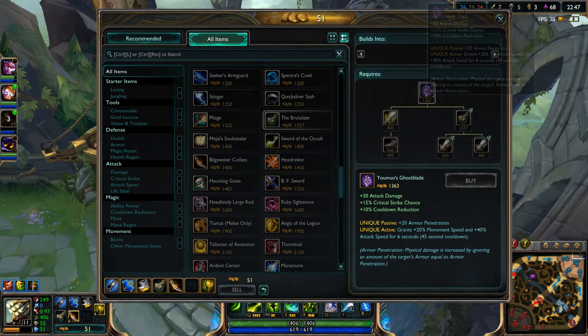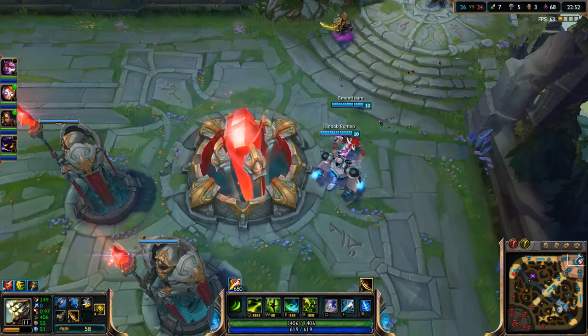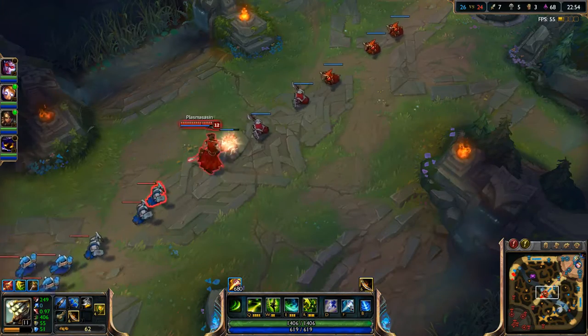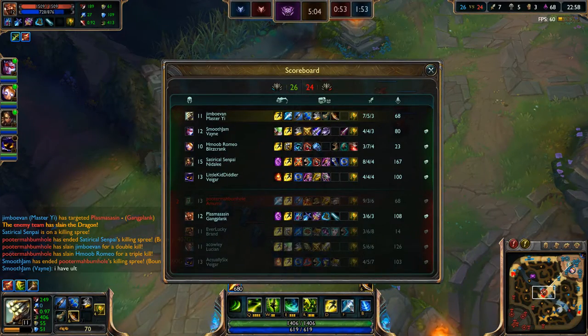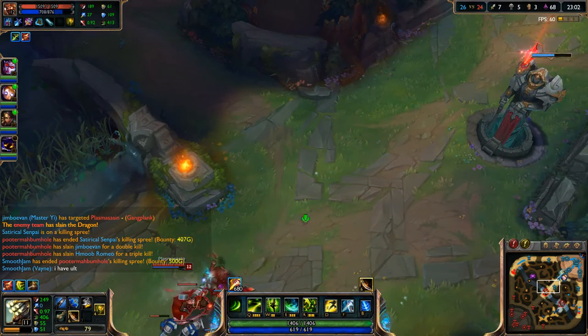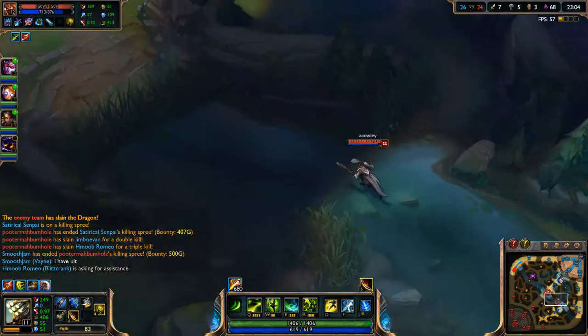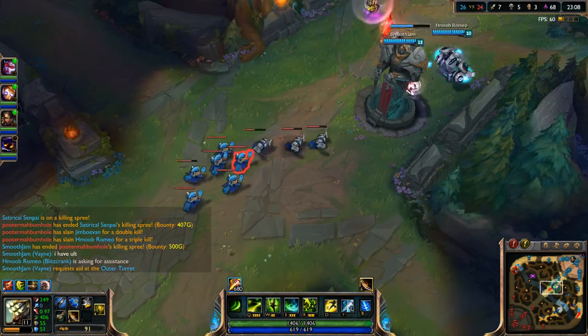I'll probably get Youmuu's Ghostblade or whatever. Thinking about how fast I can kill people here — because I can kill a lot of people really fast that don't have any stuns. That's the problem. Anybody without a stun is just done in like seconds. But anybody with a stun is like the most annoying person Yi faces.